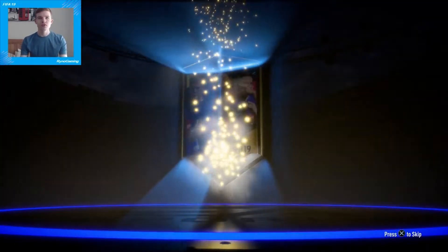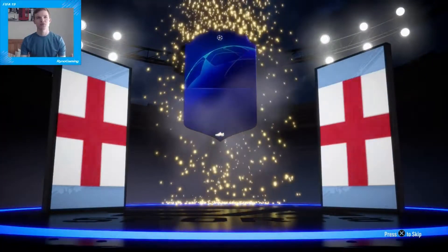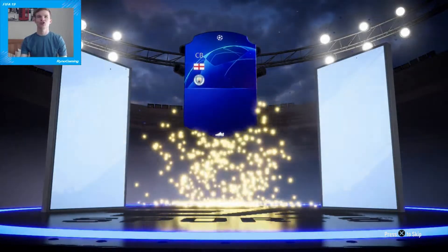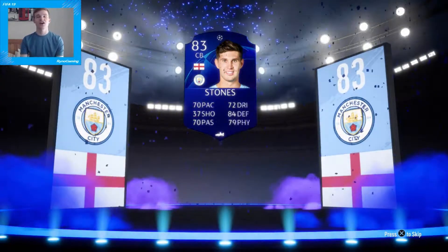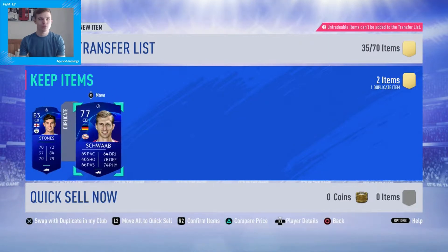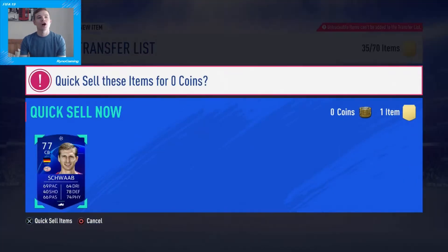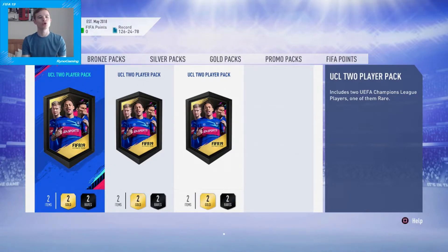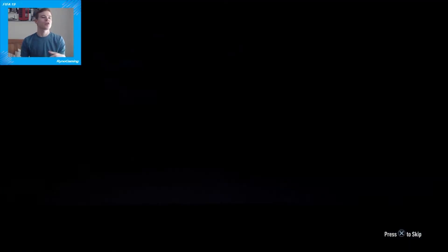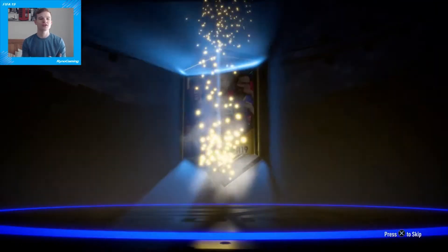Pack number seven. They do seem to be slowly improving, which is a good thing — so maybe they're going to improve massively. We get an English centre-back. Is it maybe John Stones? It looks as though it is — that is not that bad to be fair. 83-rated John Stones. I'll take that, not too bad a player. The only disappointing thing with these, obviously, is the second player — you know they're not going to be good because they're non-rare. That's kind of the good thing I like about normal two-rare player packs — if you get something big in the first one, you could get something bigger in the second one. With these, you're not going to.